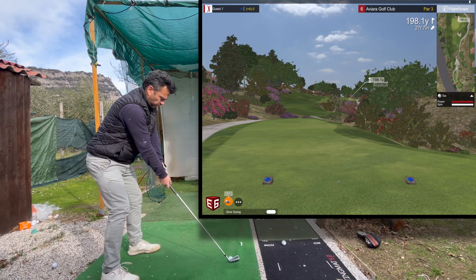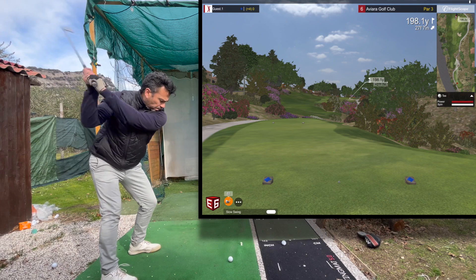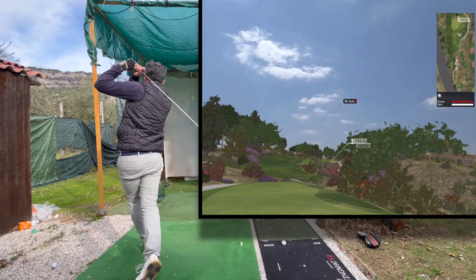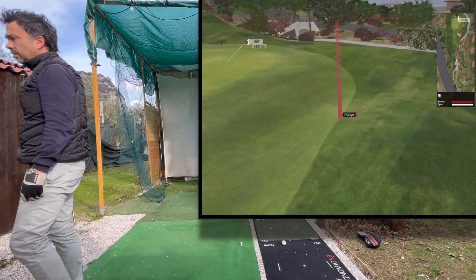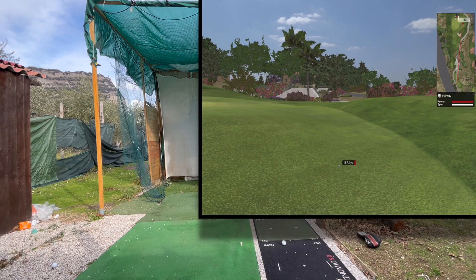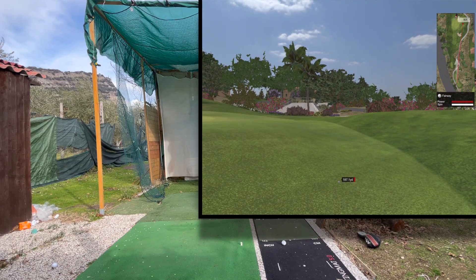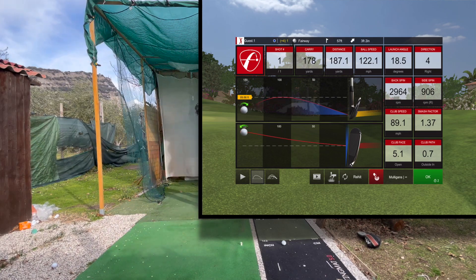Alright, this next hole is 198 yards uphill. I got my three iron. Okay, you can clearly see I struck it off the toe — lost some distance, blocked a little bit to the right, but it wasn't that bad. I'm not too concerned about that. Again, this is very consistent with what happens on the course, so it's very helpful for me.